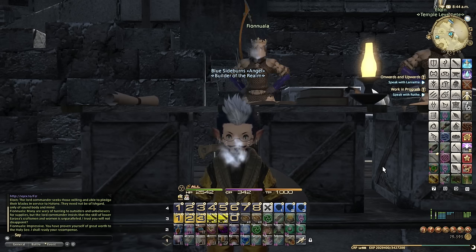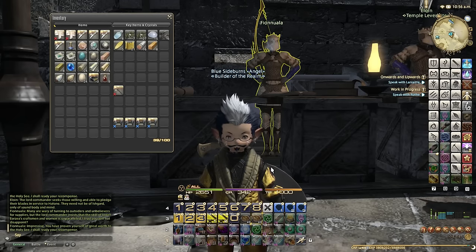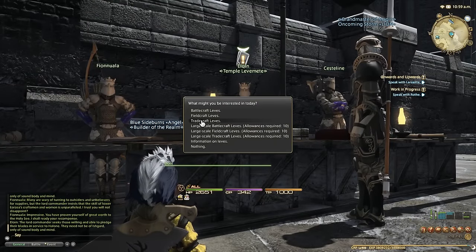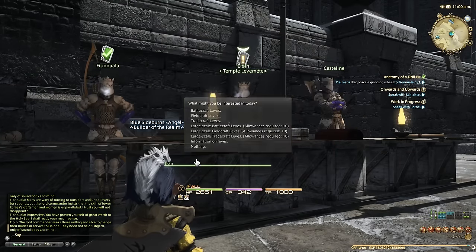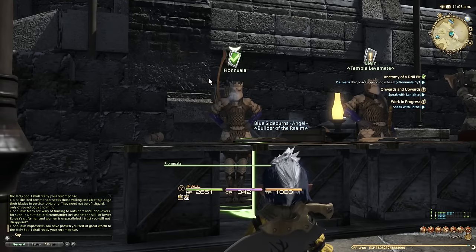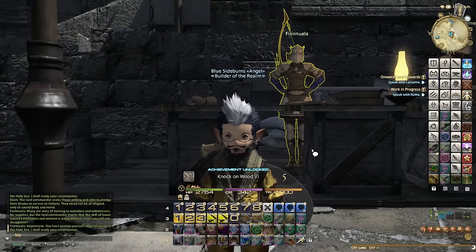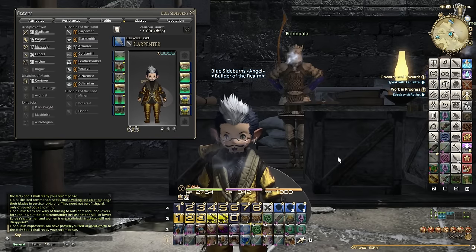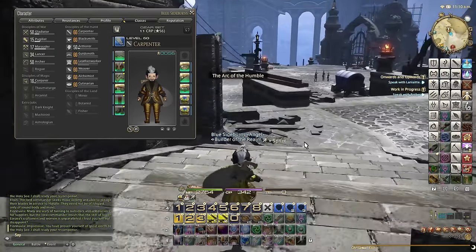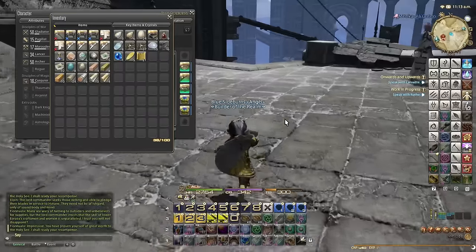We managed to get to level 60 with about 14 turnins - one before level 60 was just sold off as extra. We're done! Now we're going to quickly rush and finish the level 60 Carpenter class quest. I had the Adamantite Trident ready ahead of time.